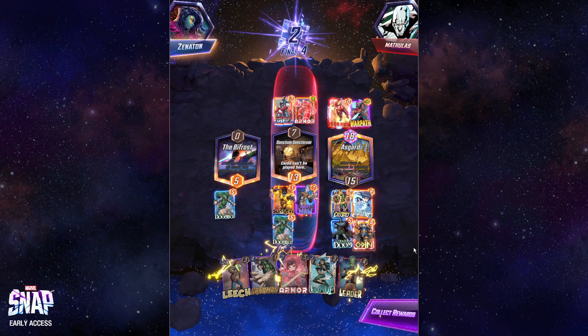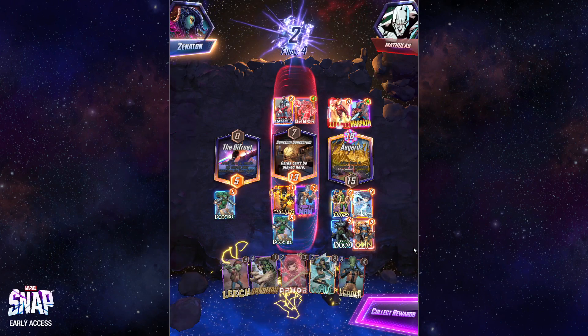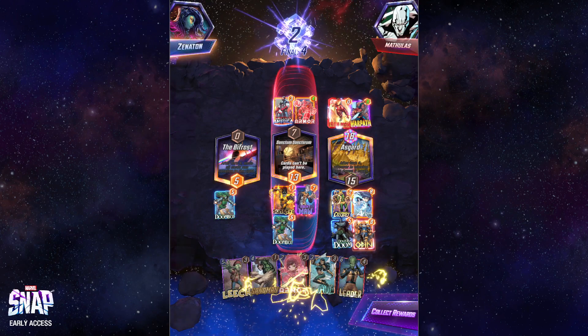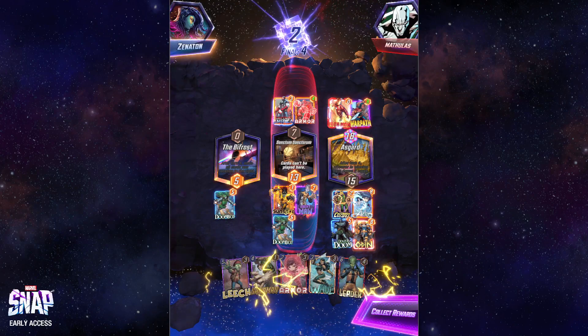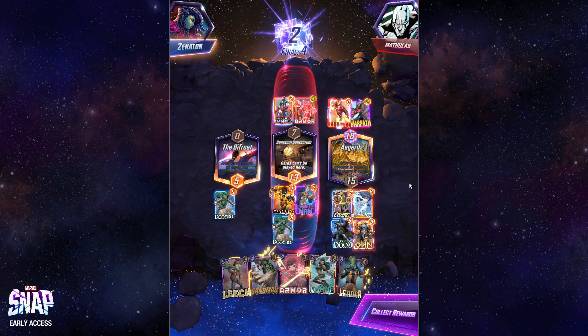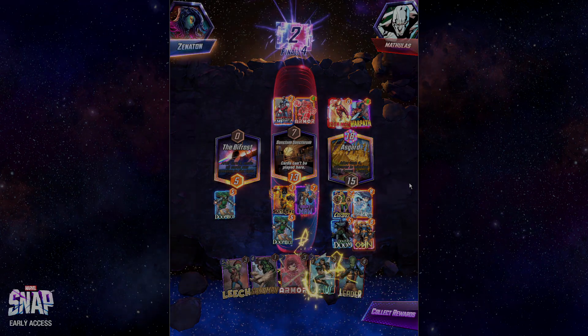Good start to the video — easy win. They're just trying to see if I retreat before they retreat. Easy plus two cubes. This is a perfect example of how to run the deck: we got an early Electro out, played big stuff, got some one-drops in the early game so we didn't waste mana, and then won with expensive late-game cards.